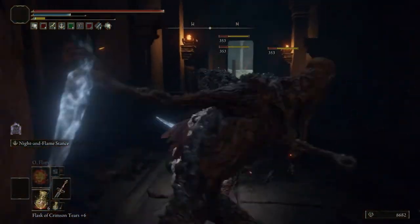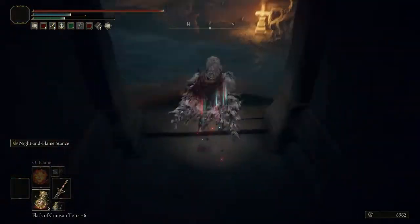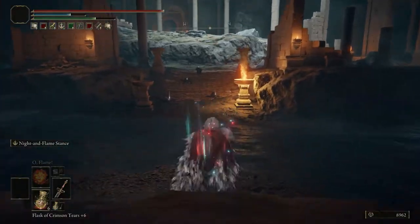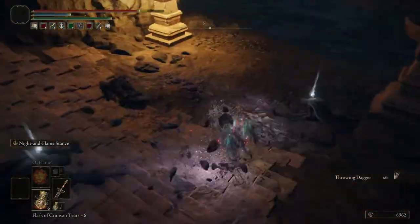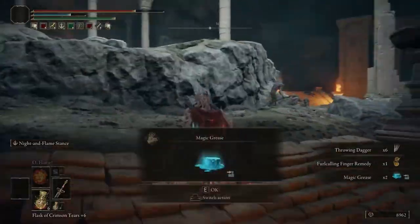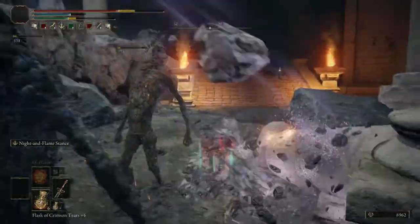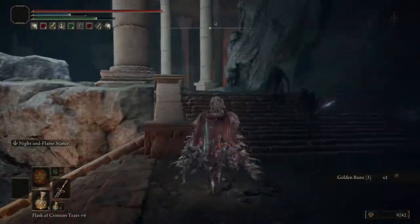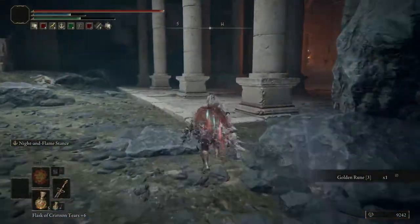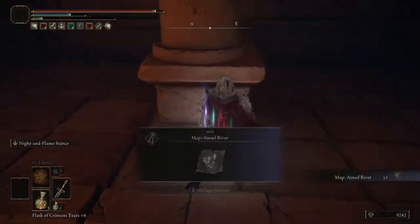You don't have to fight that bug and you don't have to fight these guys — you can just go through them. You'll have another site of grace right there on your left side if you want to take it. You can also loot some things from this location. The bug is already throwing rocks at you — yes, there's a big bug right there on the left, look at that guy.